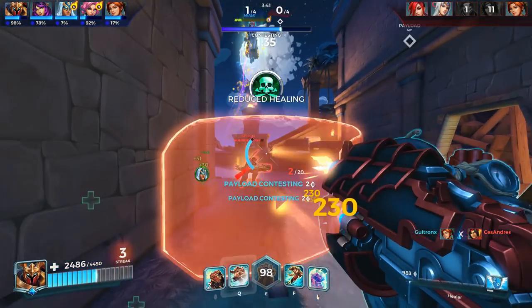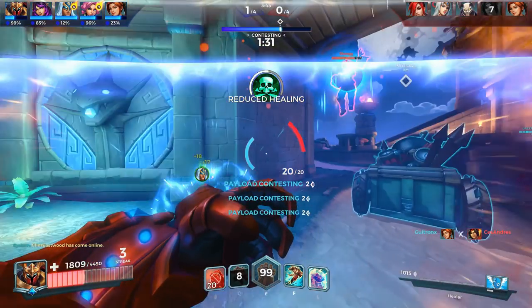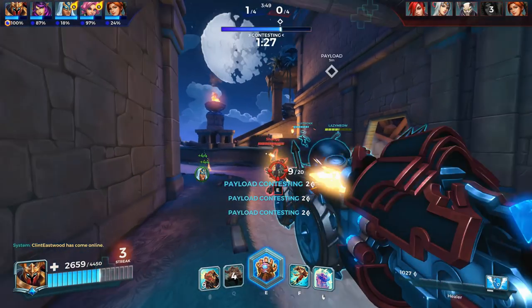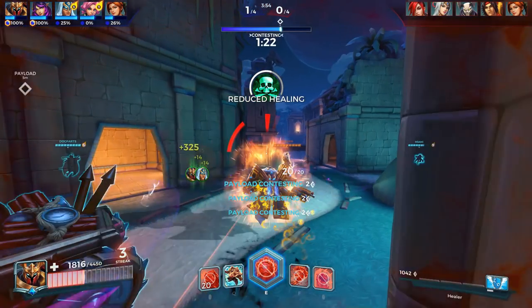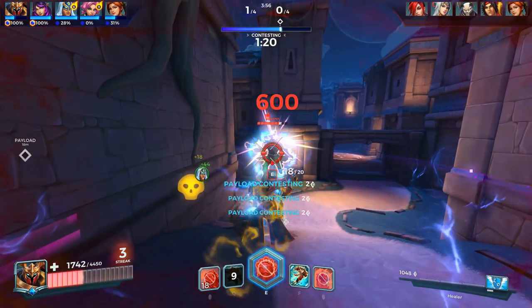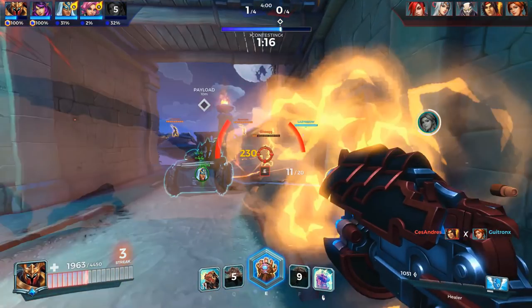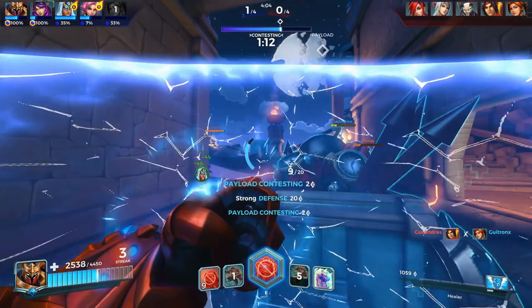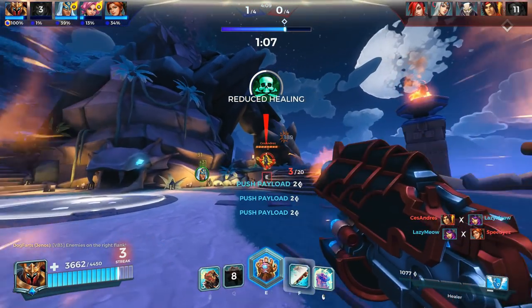His movement ability charges him into an enemy, stuns them, and throws them backwards, which not only keeps the enemy from doing very much for a few seconds, but also has the slight potential to hurl them off a cliff if both people are positioned right. Khan's ultimate is one of the most powerful crowd control abilities in the game too. With a press of a button, Khan can pick up the enemy he's looking at and hold them up in the air, stunned, for a whole 5 seconds. This is an insane amount of time for your team to focus fire the poor victim, and is basically an instant death for the enemy in Khan's clutches.